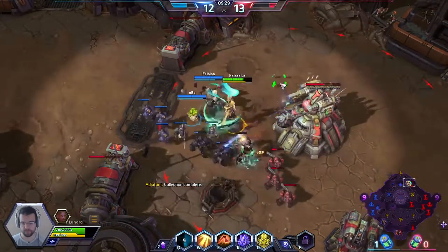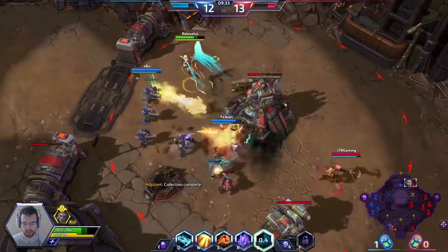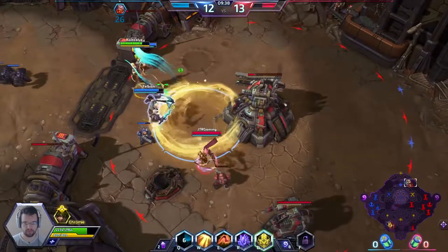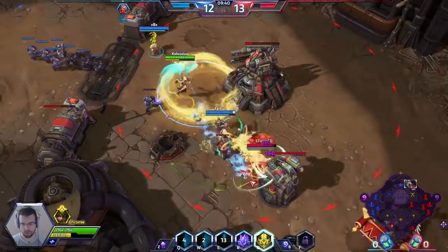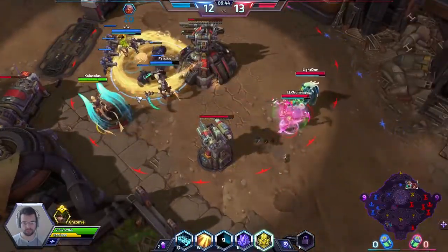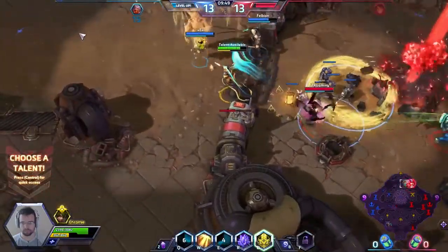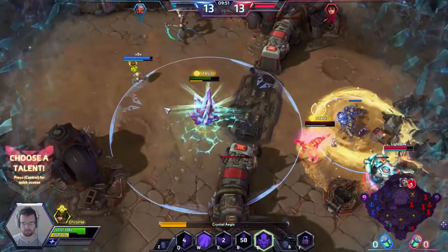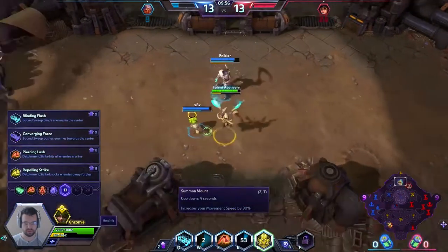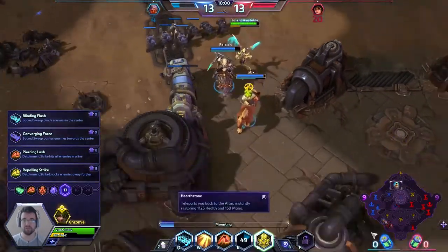Our minions are coming in to block those shots. I'm giving the crown to Chromie since she gives more energy. I basically Crystal Aegis'd myself instead to not take damage from that Valla strafe — it was a little late, but whatever.